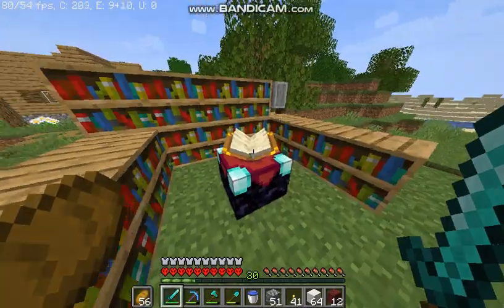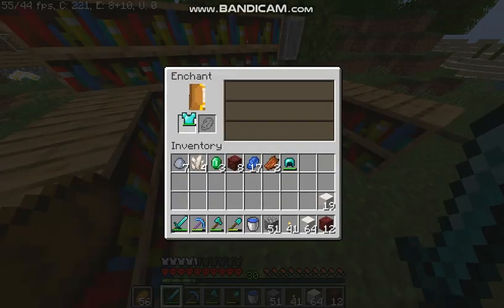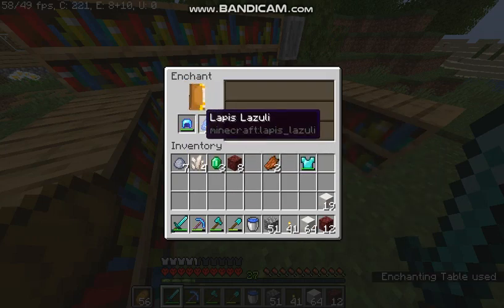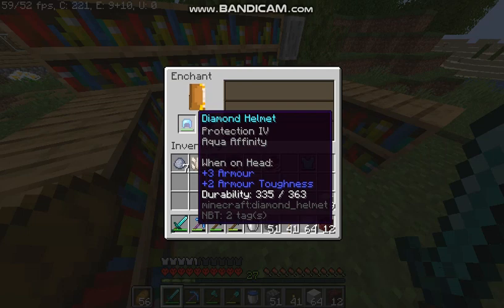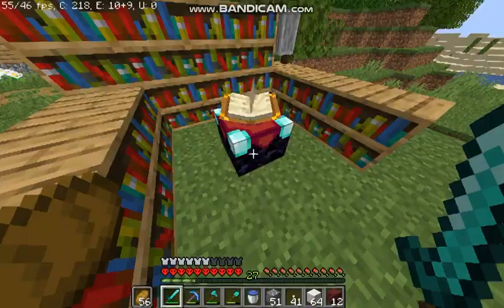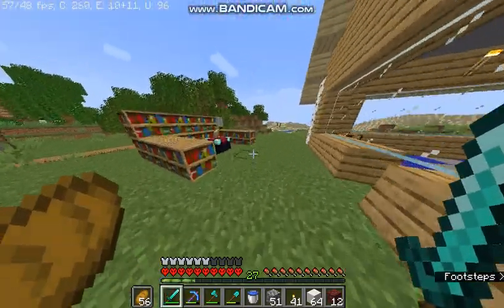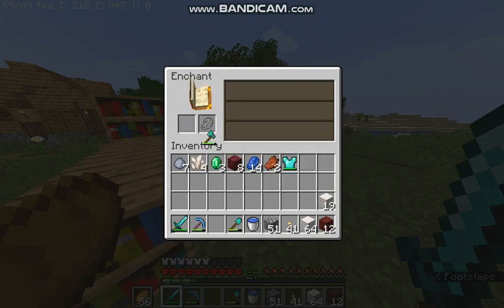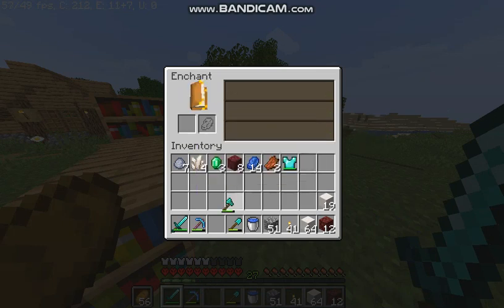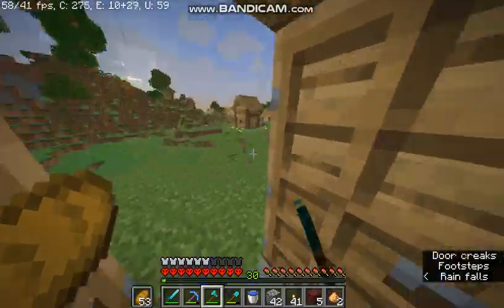Let's go back to mining. We agreed on getting Aqua Affinity on our helmet — I'll get Unbreaking so it'll be a good helmet. Back to mining. Fire Protection 4 — I'm not going to get that. I'm going to look for something else, like Unbreaking 3 on my axe or Smite 4. I might get Smite 4.